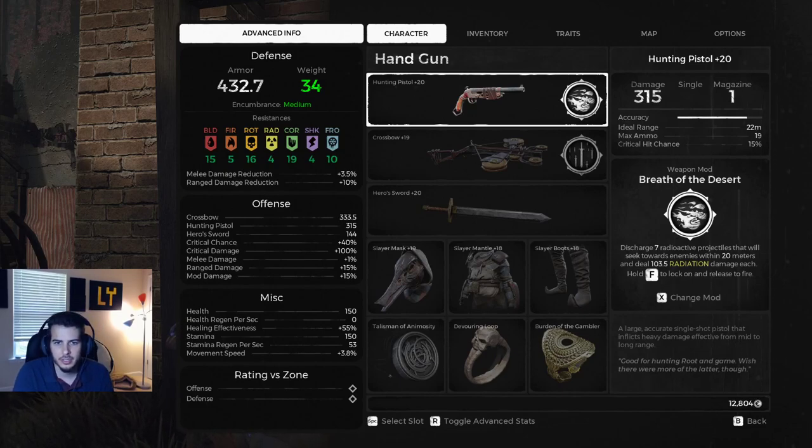What's up guys, Lippy here. I wanted to do a build video on a build I've been really enjoying for Remnant. With the Subject 2923 patch they made a lot of changes to armor, trinkets, rings, necklaces and things like that. As you can see here we're using the Slayer set. The set used to be really good for single shot weapons, so that's what I was kind of testing out again.